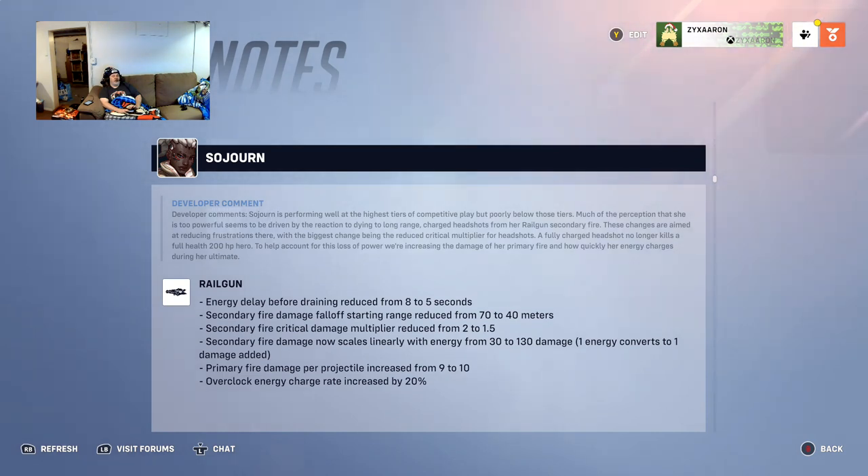Much of the perception that she is too powerful seems to be driven by dying to her at long range with charged headshots from the railgun secondary fire. These changes are aimed at reducing that frustration, with the biggest change being the reduced critical multiplier for headshots — a fully charged headshot no longer kills a full 200 HP hero. The energy delay before draining is reduced from eight to five seconds. Secondary fire damage fall-off starting range is reduced from 70 to 40 meters.